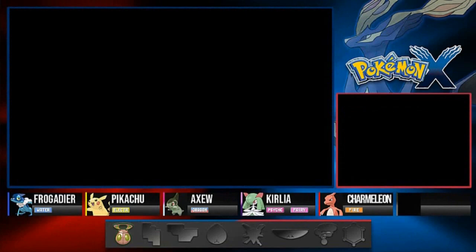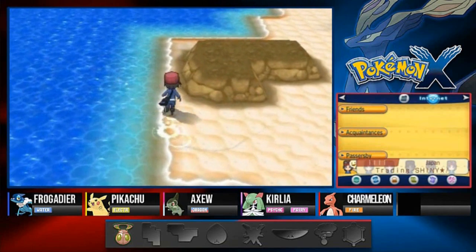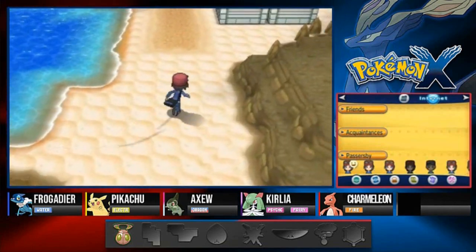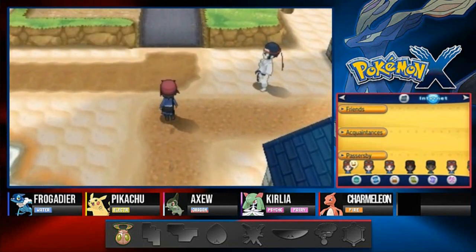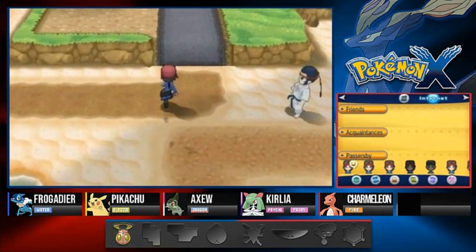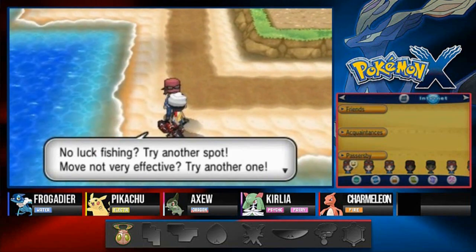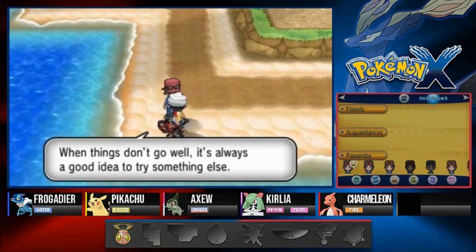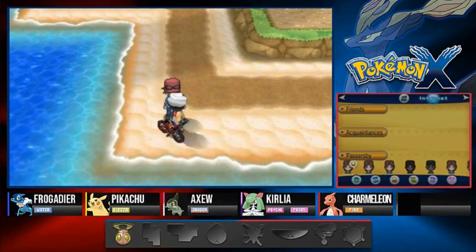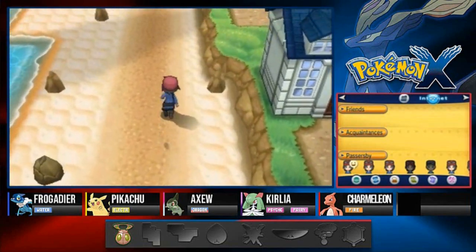That's the last trainer and here it is - we're in Coumarine City! We're not taking a break. A fisherman NPC says: 'No luck fishing? Try another spot. When things don't go well, it's always a good idea to try something else.' Keeping that wisdom in mind as we explore the city.